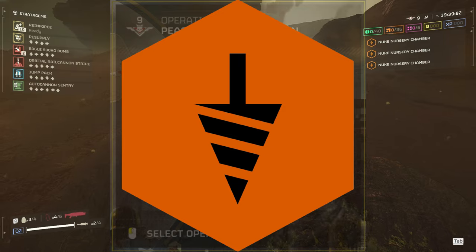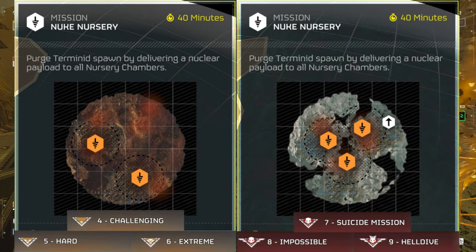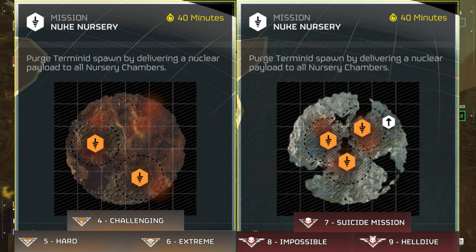If you want to do the new mission, look for the mission icon on your screen that is orange. This mission is available for medium, which is difficulty four through six, and high, which is seven through nine difficulty tiers.